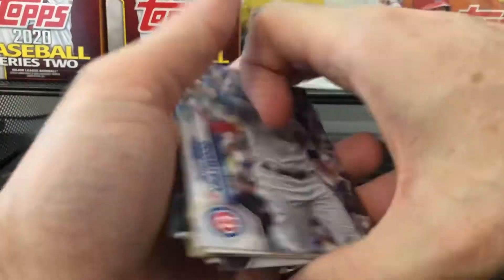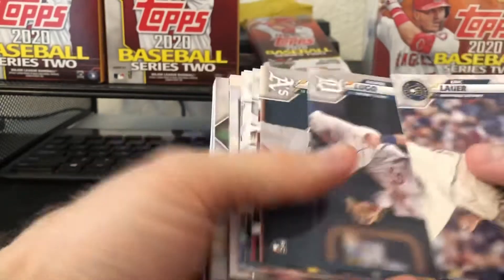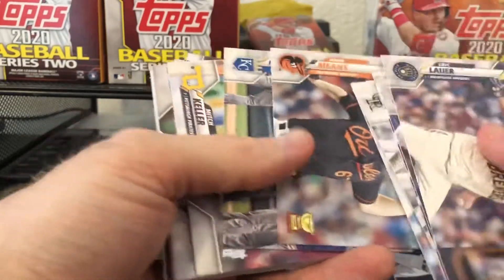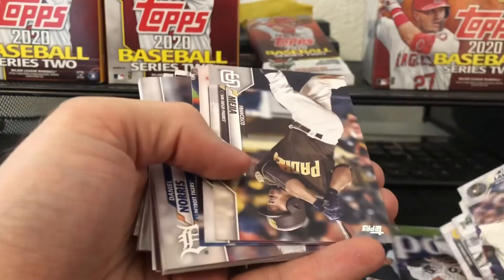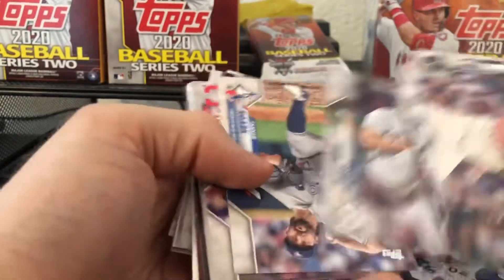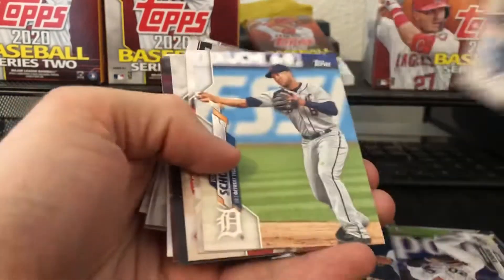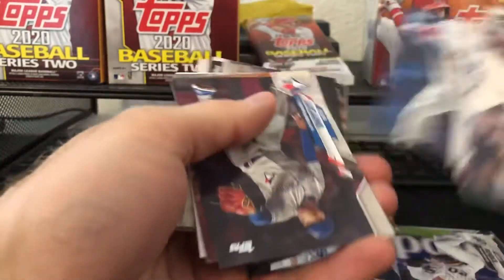That is it — let's do one of the fat packs, see what happens, here we go. I like to put the rookies aside as well as the inserts and future star cards to the side, to make it easier to sort later — put them in sleeves, get them in binders, have some trade stuff working, you know, normal stuff.